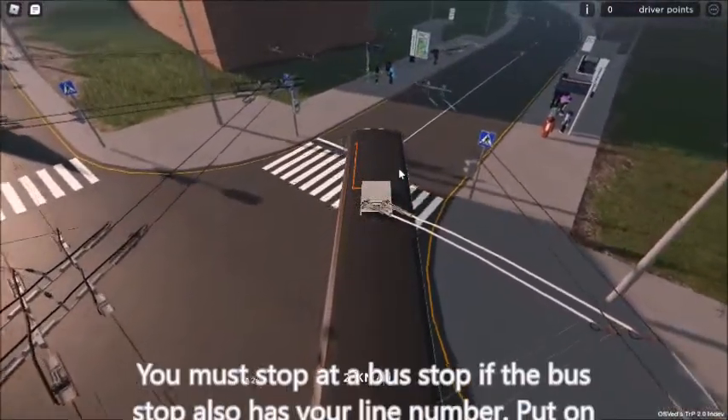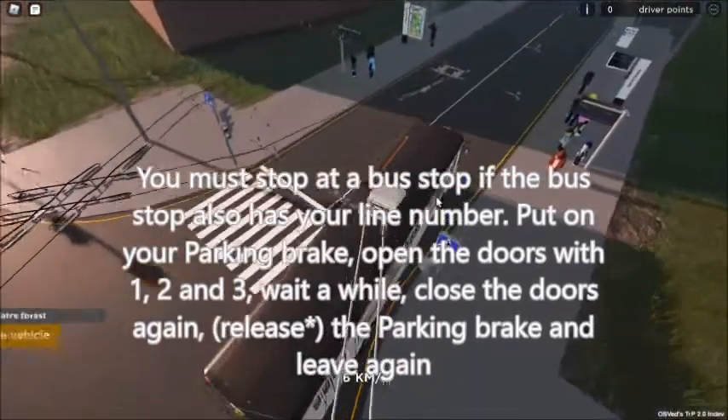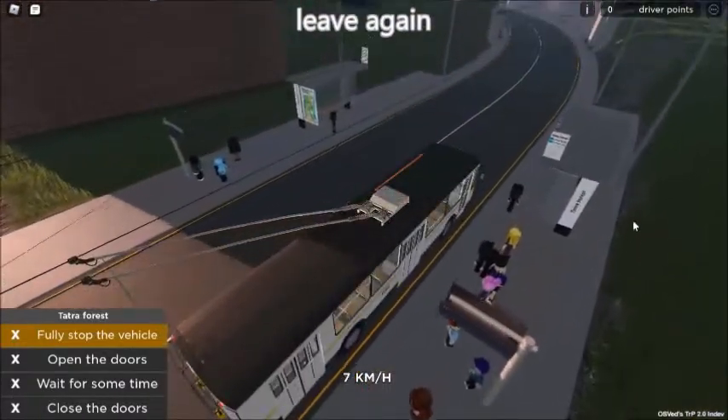You must stop at a bus stop if the bus stop also has your line number. Put on your parking brake, open the doors — wing 1, 2, and 3 — wait a while, close the doors again, remove the parking brake, and leave again.